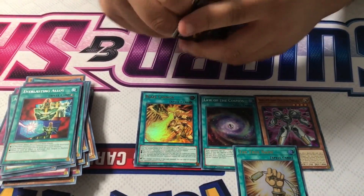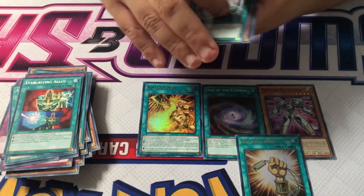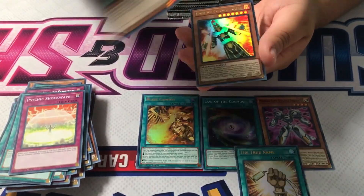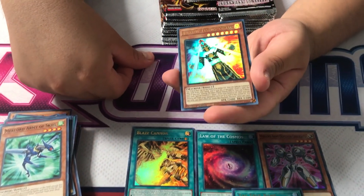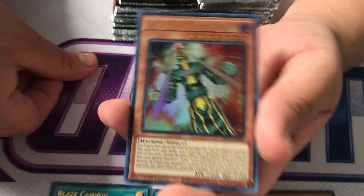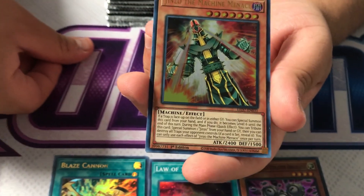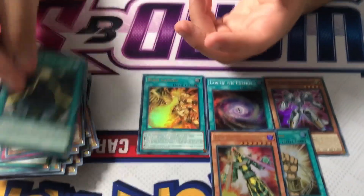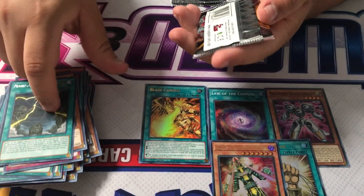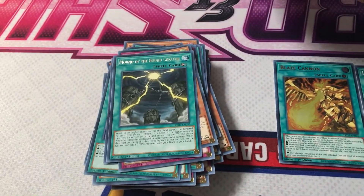Unfortunately the set is either chasing for Ra or you're stuck with a lot of bulk, unless you're trying to build Jinzo — Jinzo the Machine Menace. Is that one of the reprints? No, it's a new card, it's an import. It first got printed in the Legendary Duelist set.